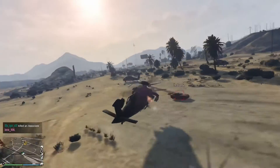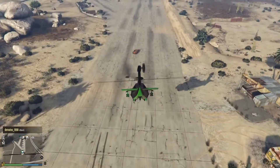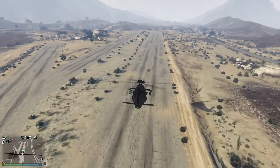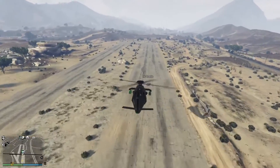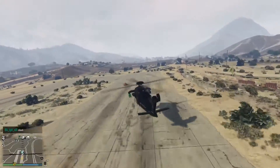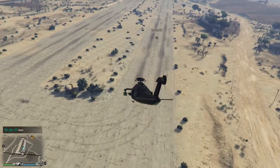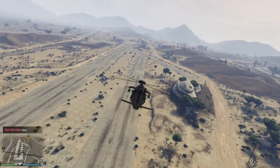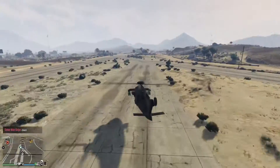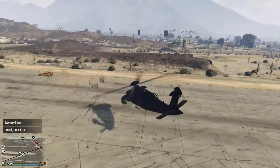We've got Mr. Raccoon down here at the Sandy Shores Airstrip. We're going to ask ourselves how effective are these machine guns — is it possible to hit a target on the ground while it's moving out in the open? And the answer, unless you're a particularly skilled helicopter pilot, is probably not. It's very heavy. It's not that the machine guns themselves are terrible, but the handling of the helicopter is so atrocious that trying to hit any target with that little pointer is pretty much impossible at speed.